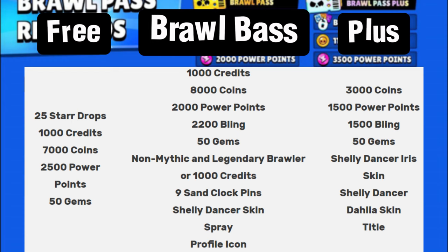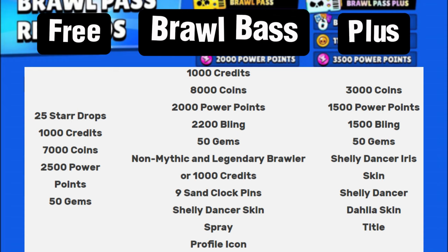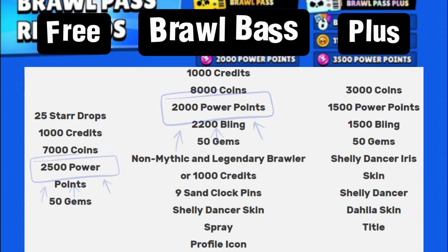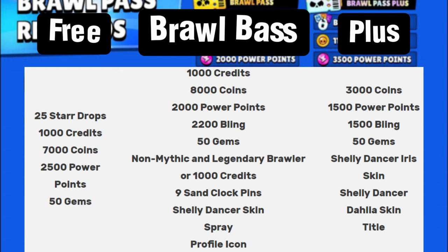Before we look at Brawl Pass Plus, let's check the power points. The free pass gives 2,500 power points. To get a brawler to level 9 you need 1,410, and to level 11 you need 3,740 — so the free Brawl Pass alone won't get you there. However, the free pass plus the regular Brawl Pass gives 4,500 total power points, which covers the 3,740 needed for level 11. With 15,000 coins you could absolutely get a brawler to level 11 and unlock their hyper charge, costing 12,765.